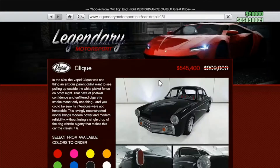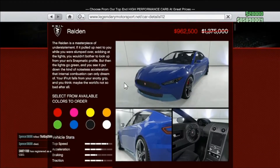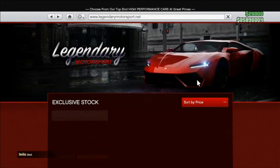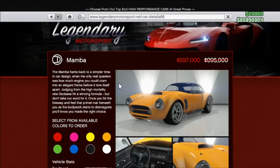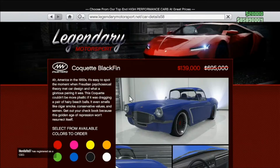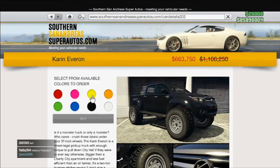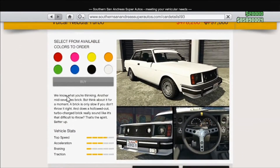Moving on to vehicle sales: the Vapid Click for $545,000; the Coil Ride In for $962,000; the Ocelot Pariah for $994,000; the Ocelot Locus for $975,000; the Declassy Mamba for $597,000; the Coquette Blackfin for $139,000; the BF Club for $768,000; the Karen Everon for $664,000; and the Volcar Nebula Turbo for $478,000.